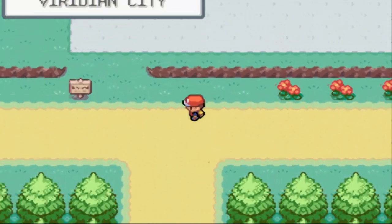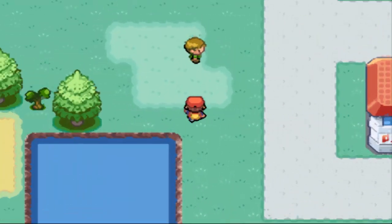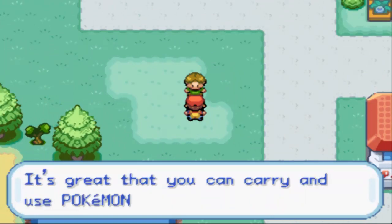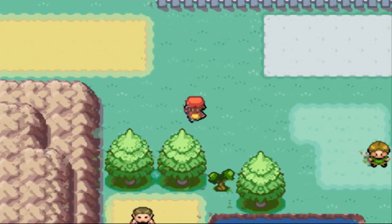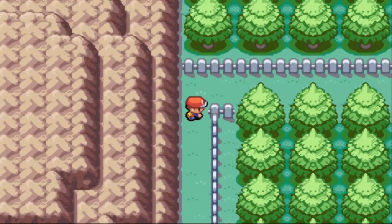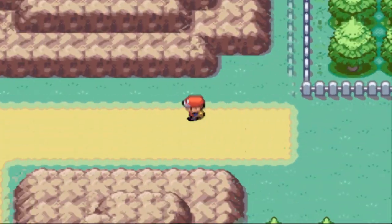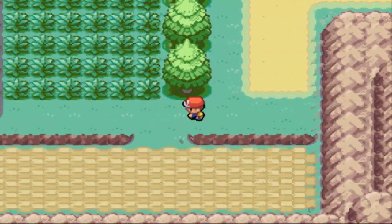Now we're in Viridian City, so we can actually go to the left over here. There's an item up here — might as well just snag that while we're here. It's a Potion, so now we're stacked on Potions. That's pretty nice — we won't die right away, hopefully.